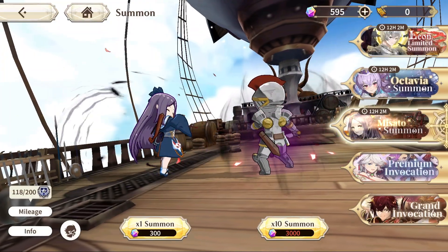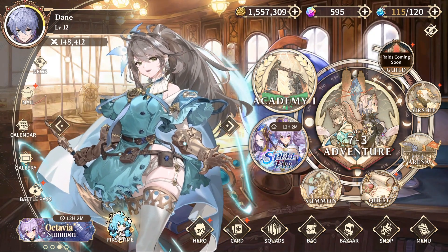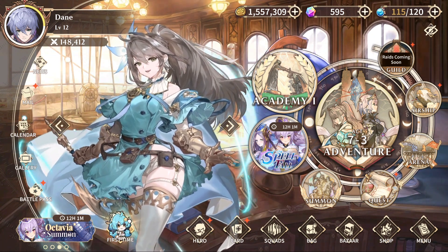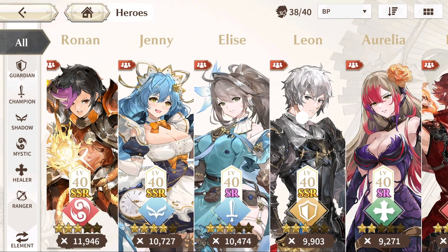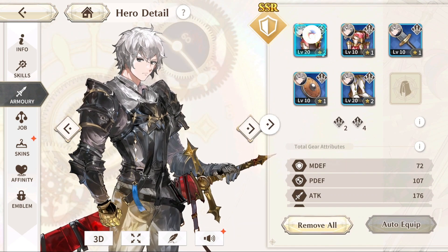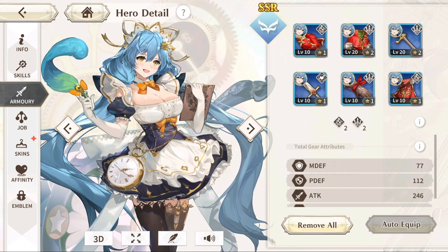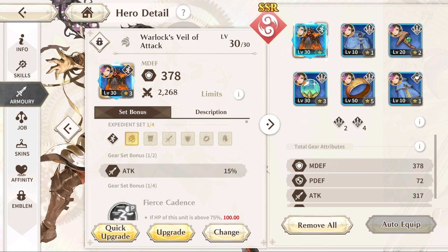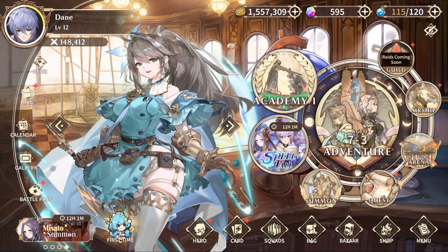Too many energy refreshes and you're going to starve yourself on new units and SSR and SR pulls. Too few energy refreshes and you're not going to be able to get the materials you need to do events. You're not going to be able to buy energy for getting your gear sorted. Upgrading people's materials, upgrading their armor and stuff like that — it takes doing events, it takes doing dungeons, it takes stuff like that to get your combat power up.